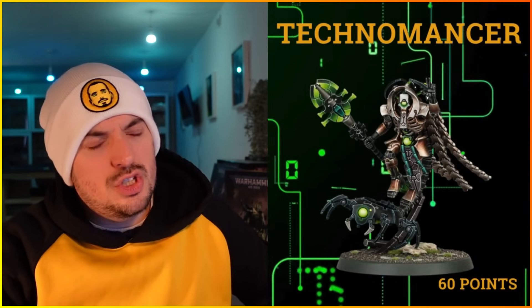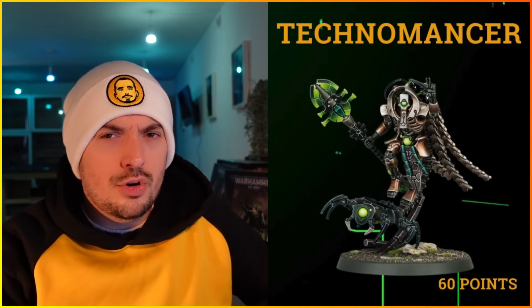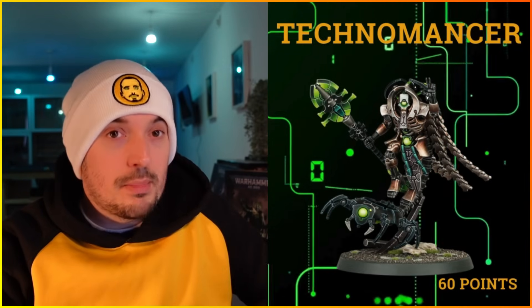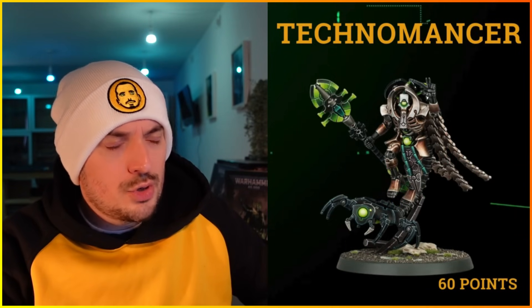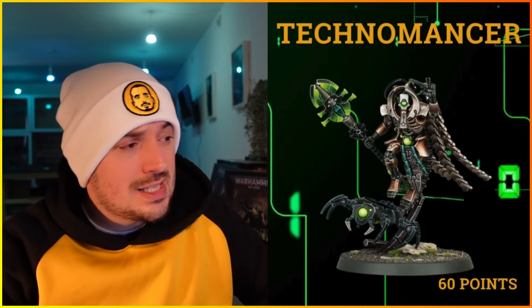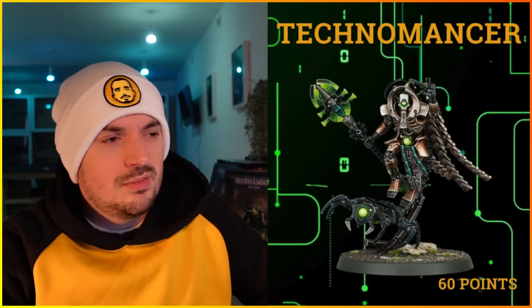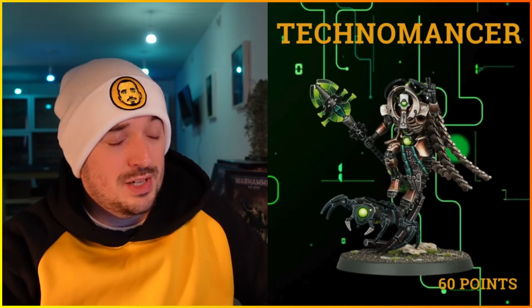Next up is the Technomancer at 60 points. He's got 10-inch movement — he no longer has Lone Operative, but he has Rites of Reanimation giving a 5+ Feel No Pain to a unit, which is the main reason to take him. He also heals a model of D3 lost wounds — not reanimation, so it doesn't bring back models, but it heals in the movement phase after reanimation. His Staff of Light in melee and at range doesn't do much. You really bring him for the Feel No Pain save.